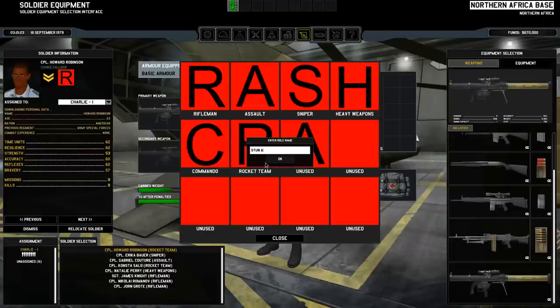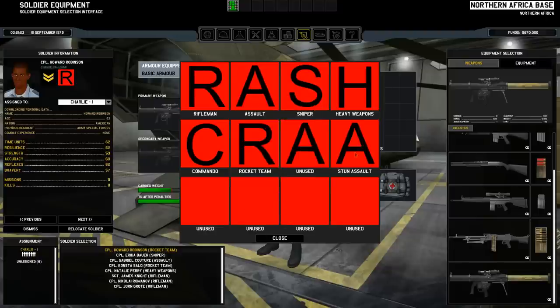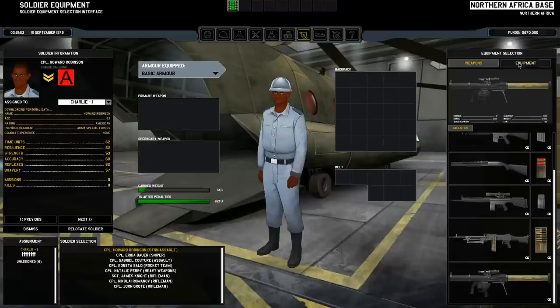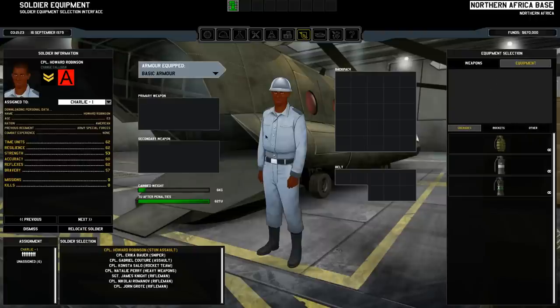Stun assault — and you will then press A here, just keep it as assault, and then you can equip it with the stun batons and so on, which will be added later, or stun rockets or so. And that will be the default loadout for them. Or you can have a med team or something completely different — that's up to you. But that's just how you can equip and make a default loadout to make things a bit easier when going on missions.